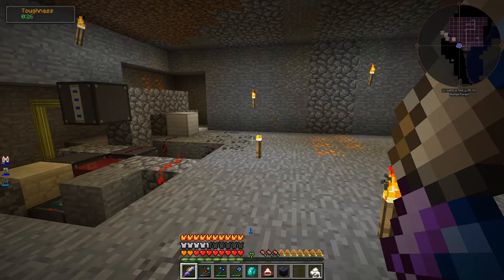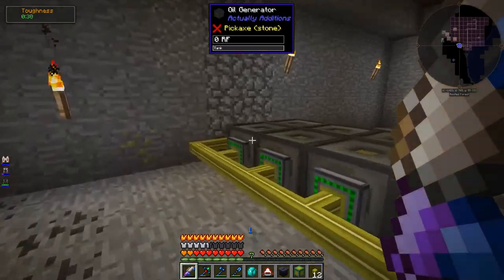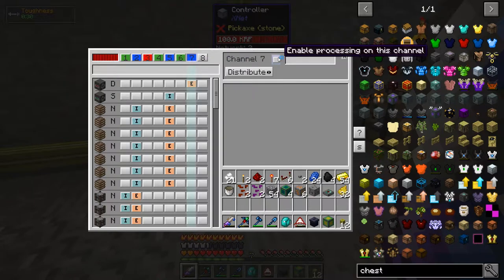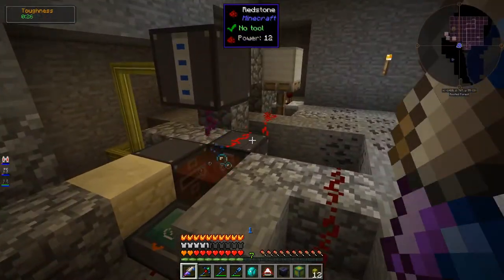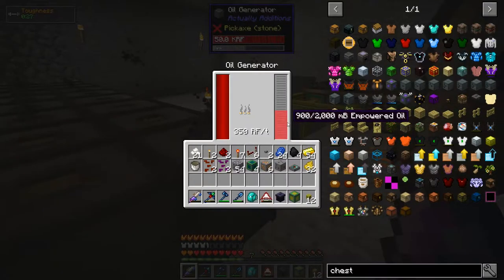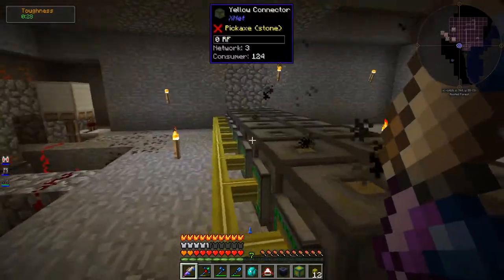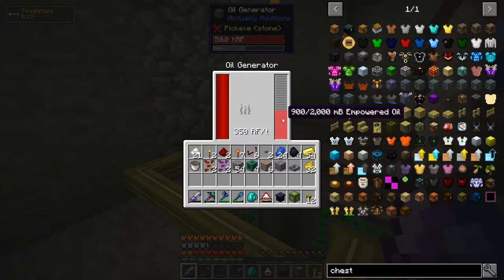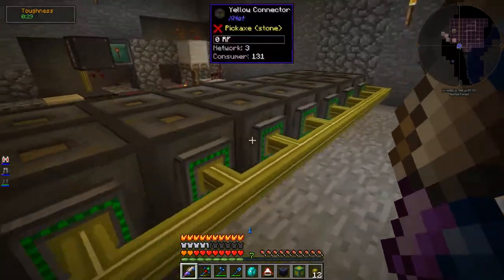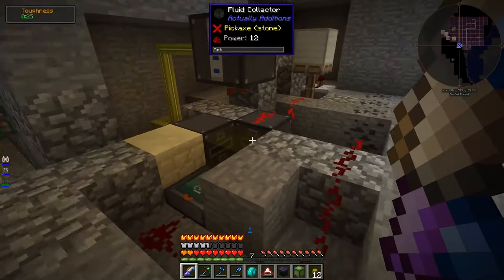I think now it's time to set up the generators and start pumping stuff into them. I've got the oil generators set up, all hooked up to the network and ready to go — I just need to enable the channel, and when I do that, everything should start in motion. They're taking that empowered oil very quickly — faster than it can make it, which is good. These are filling up extremely fast with power — they only hold 50,000 RF at 350 RF per tick, so that does not take long. That is definitely undoubtedly going to make empowered oil fast enough to supply all the generators. Should start to get a surplus pretty soon.